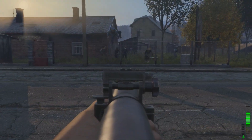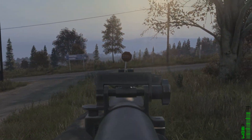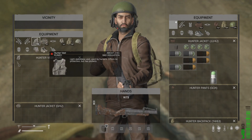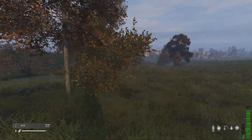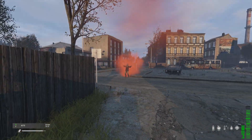The new M79 grenade launcher will kill everything within 12 meters with its explosive rounds, so be very careful. The explosive and gas rounds do a very large amount of damage if you directly hit your target, ruining gear very quickly. Both the explosive and gas rounds can penetrate thin surfaces, but the smoke round cannot and does no damage to players or AI.